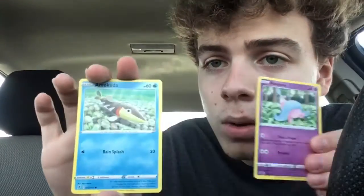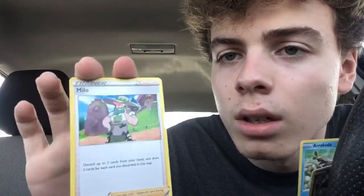Still have two packs left — can we get another good hitter? It is like 70 degrees in November, so it's kind of crazy. Pack 7: we have a Hatena, an Arrokuda, and a Milo Trainer. Last pack magic — can we get another big hitter? Pack 8: Meditite, Stunky, and finishing it off with a Lombre.